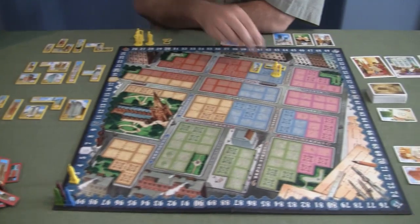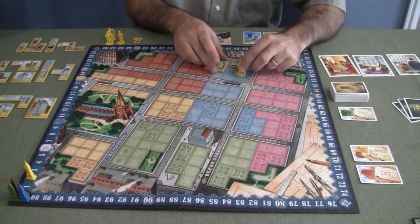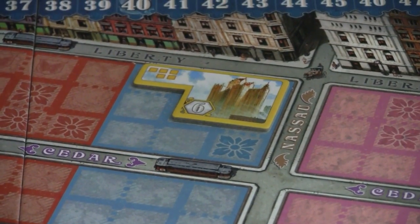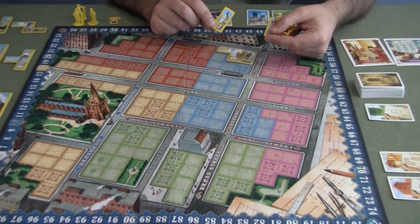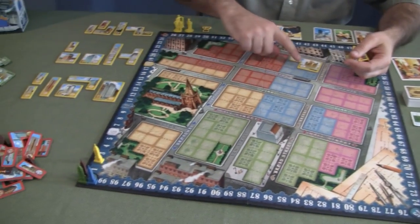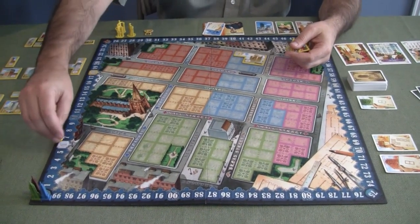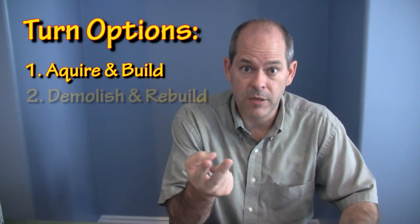When you're demolishing and rebuilding, you're taking off buildings and putting a building of a higher generation on top. So let's say I had a worker out there from a previous turn — I can take off these bronze buildings and build a silver building, getting six points. I don't lose the earlier points when I demolish; I still keep those and just add six more. However, you can't start building silver buildings until you reach a certain point, and you can't build gold buildings until you reach another threshold.